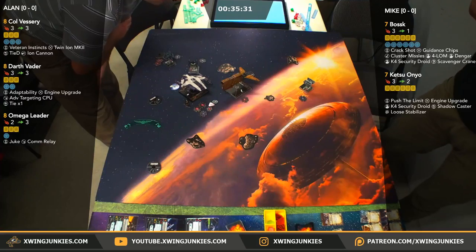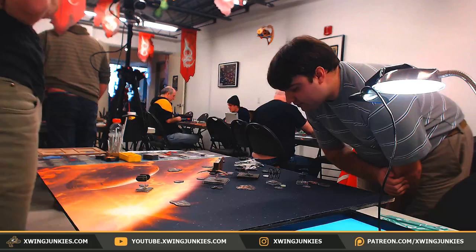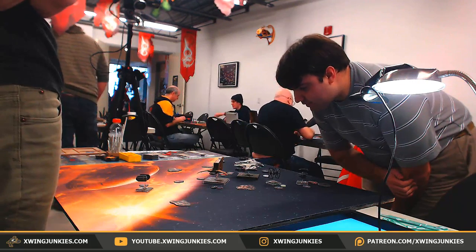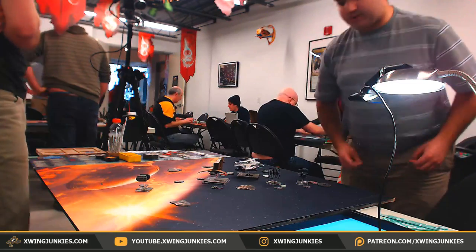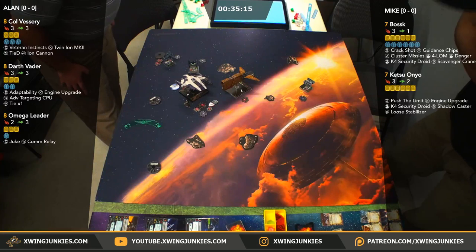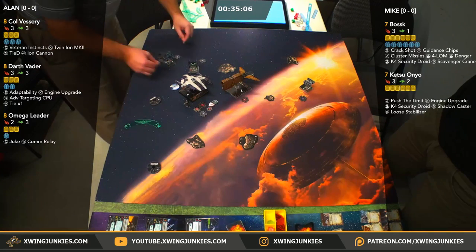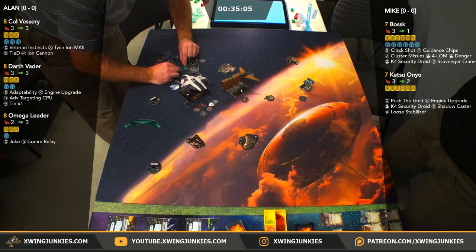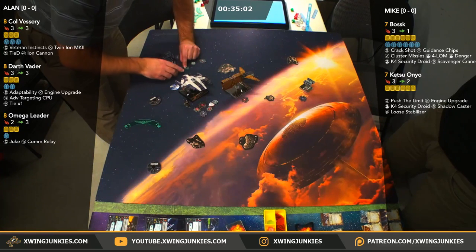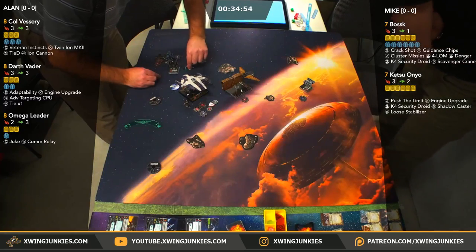Omega Leader is in Mobile Firing Arc. Looks like it could possibly be range 1 — yeah, that definitely looks like range 1. Alan thinking about his actions — he does have the target lock up already. He's going to try to barrel roll, probably towards that asteroid, and get out of this arc. He's going to go left. Looks like he's going to slip in there.